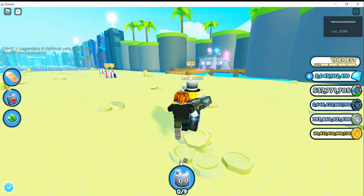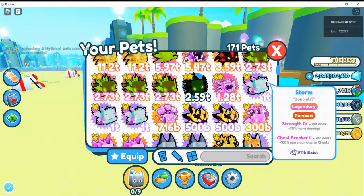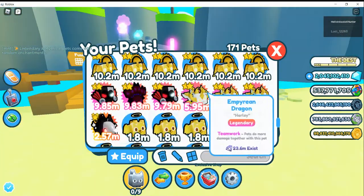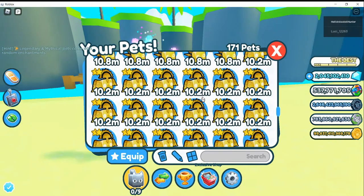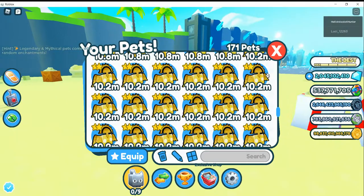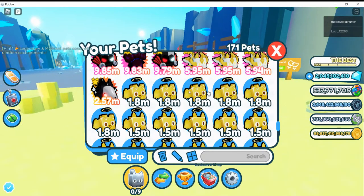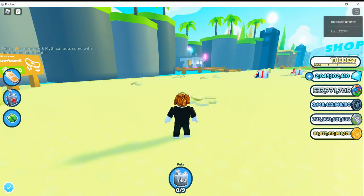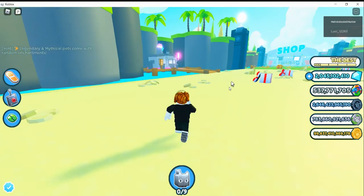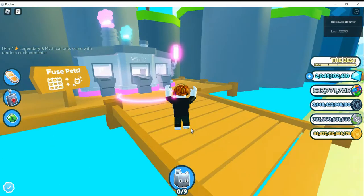Welcome back! Today I'm gonna show you some good methods to increase your index. What you want to do is collect all these Empyrean gold stuff — the Empyrean items from the Empyrean egg, the gold ones and the gold angel eggs. I forget what they're called, so I'm just gonna turn the sounds off. Head over to the fuse machine first of all.